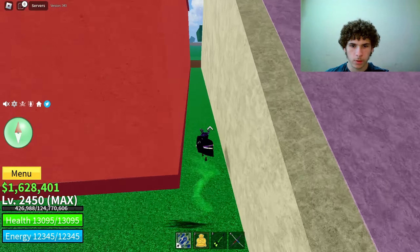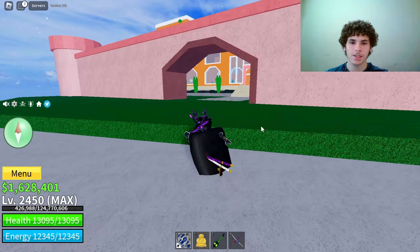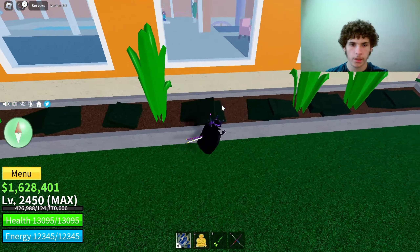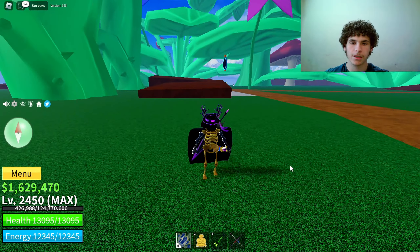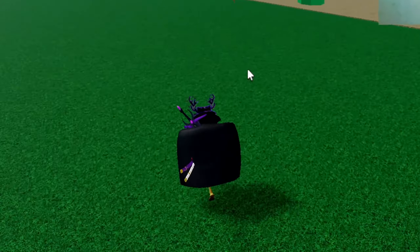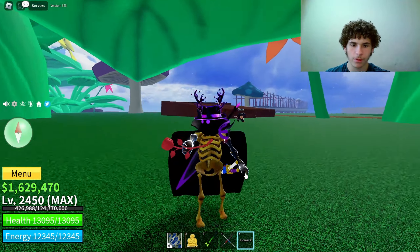Now let's go and get the ghoul race. Head over to this NPC and talk to him — he'll ask if you want to trade 100 ectoplasm for the ghoul race. Yes sir, now we have a ghoul race. As you can see we got little horns popping out. Now we need to go and talk to the alchemist.